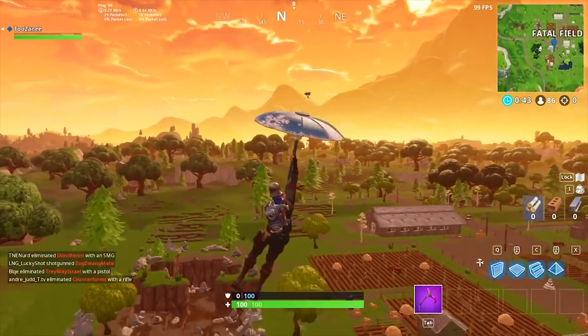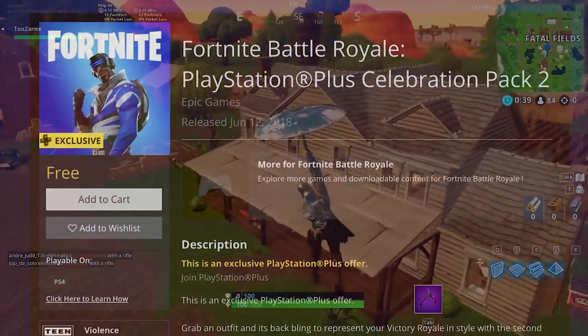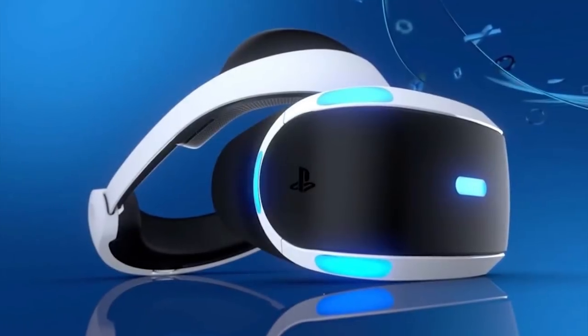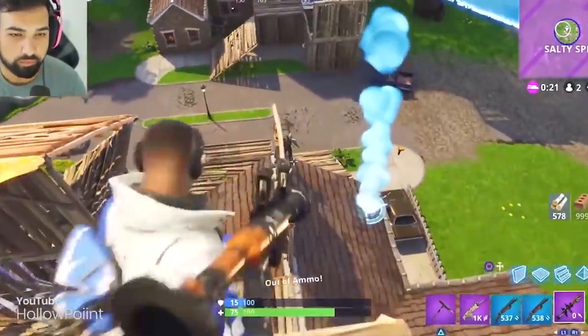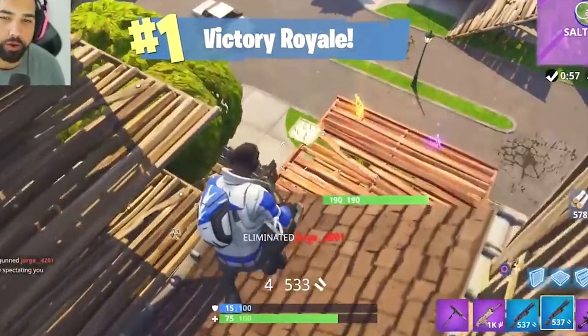The Blue Striker's description reads: 'Make victory your reality.' It comes with its own unique back bling called Blue Shift, and its rarity grade is Rare. It's easily recognizable as a PlayStation skin, with its blue and white theme combined with Cyclops-style eyewear that resembles a VR headset, letting you instantly identify a PlayStation user in a cross-platform server.